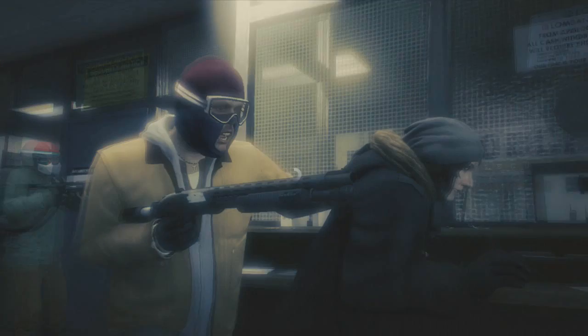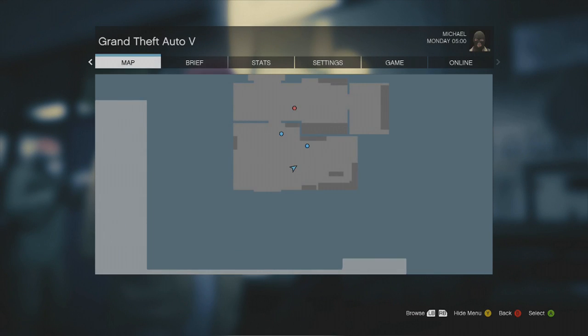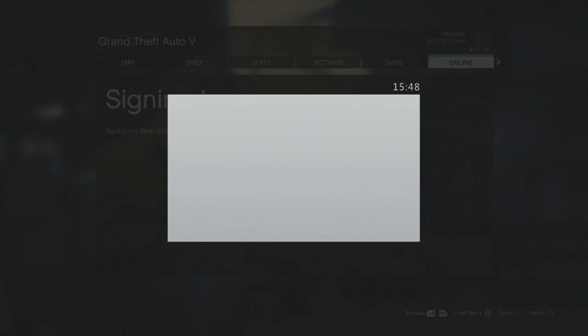When you get into the starting scene of GTA 5, go into your online and log in to your account. Now the login might take a few minutes — the circle might glitch out at certain points but don't worry, it will still load, just give it time.